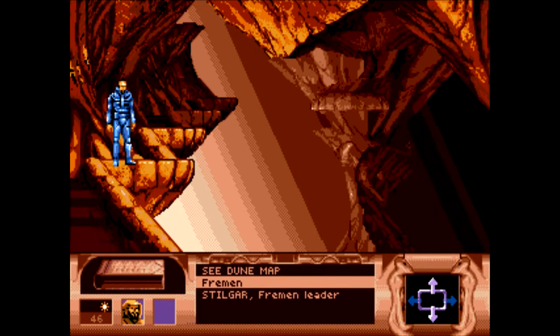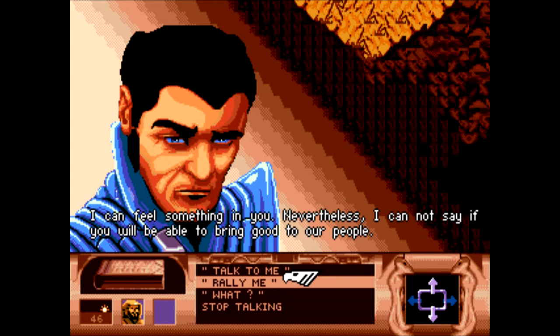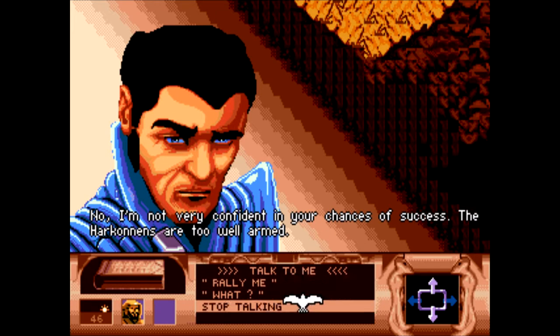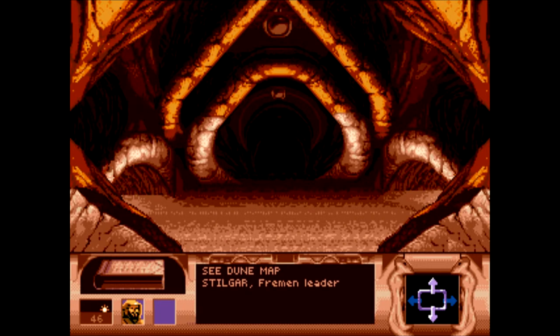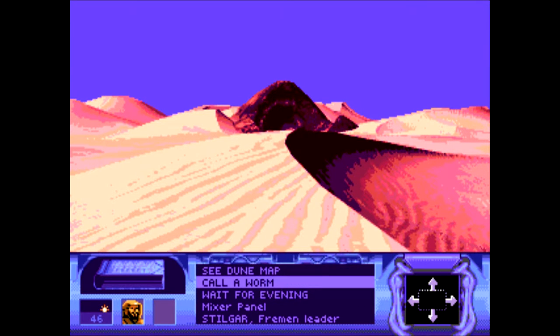Let's talk to this guy here. 'I can feel something in you. Nevertheless, I cannot say if you will be able to bring good to our people.' It's Elvis Presley — look at that hair, perfectly black, and those sideburns and eyebrows. 'I'm not very confident in your chances of success. The Harkonnens are too well armed. We'd rather you didn't visit our sietch. There's nothing here for you to see.' That's a shame, but it's still not a waste — I can recruit this guy later.